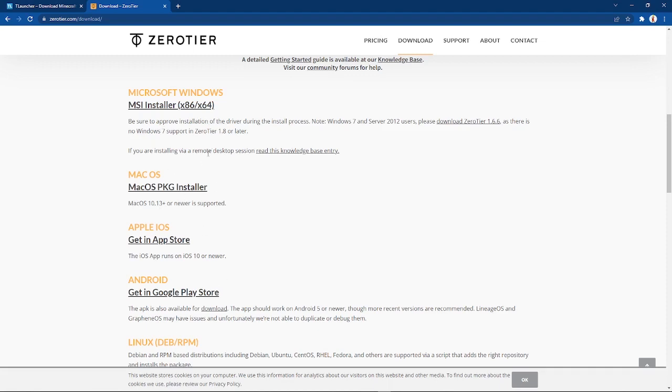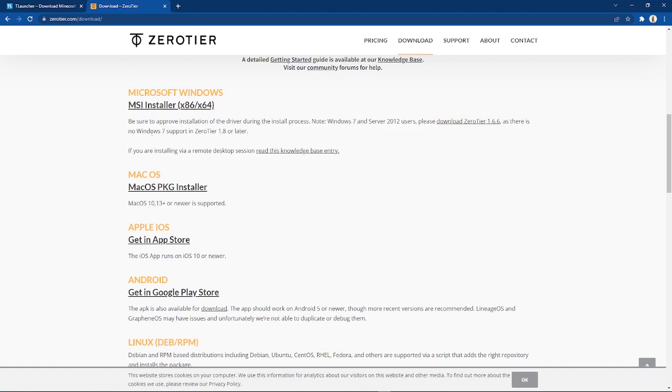Everyone has Windows, so I'm just gonna install the Windows installer. For this, you don't install the latest version which is 1.8-something. You install the one right here: please download ZeroTier 1.6.6, because no Windows 10, Windows 7 support. So install that 1.6.6.